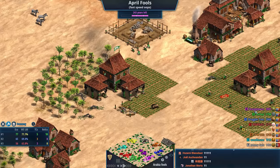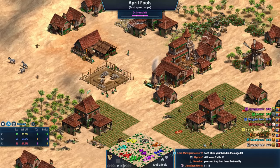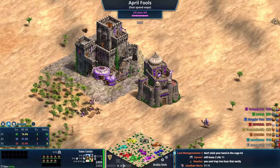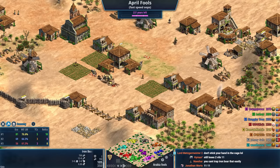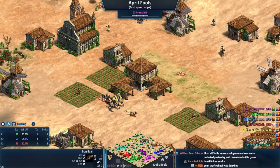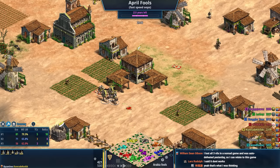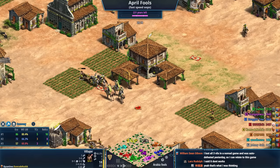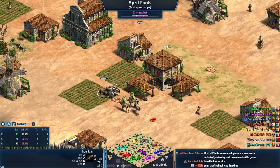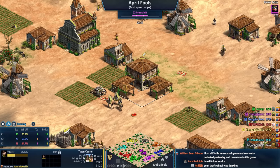Really good economy there. Countdown is on — 240 years. These guys have knights and camels and everything out here with monks healing. The Byzantine healing speed is pretty strong here. Is that all Yellow's army is going to do here, is just consistently kill the boars? I mean, as long as you don't put any more villagers there, it's probably worth it.